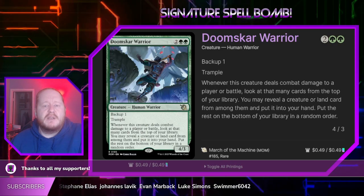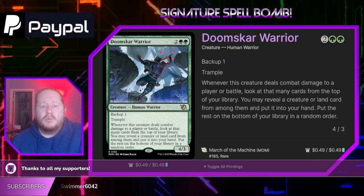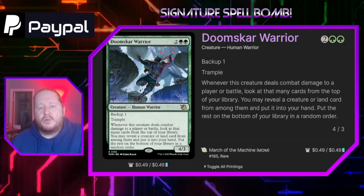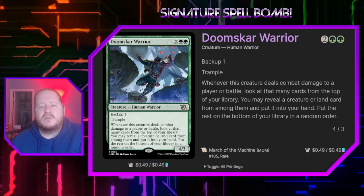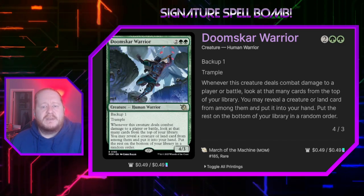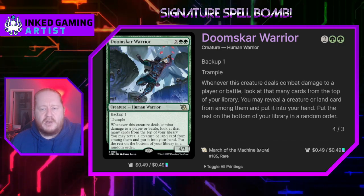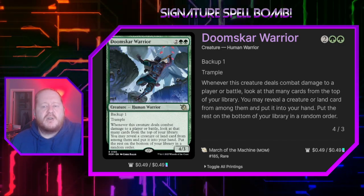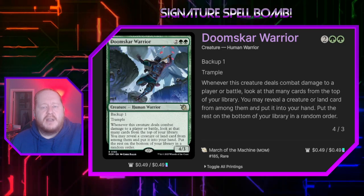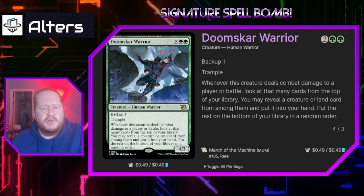Doomscar Warrior for 2 and 2 green is a 4/3 with backup. His backup ability gives a creature he puts a 1/1 counter on, or himself, trample. Whenever this creature deals combat damage to a player or battle, we look at that many cards from the top of our library. We may reveal a creature or land card from among them and put it into our hand, then put the rest on the bottom of our library in a random order — just a way for us to dig a little deeper.